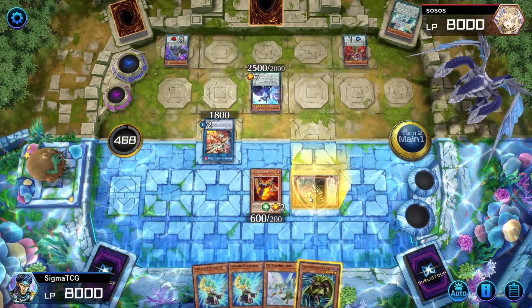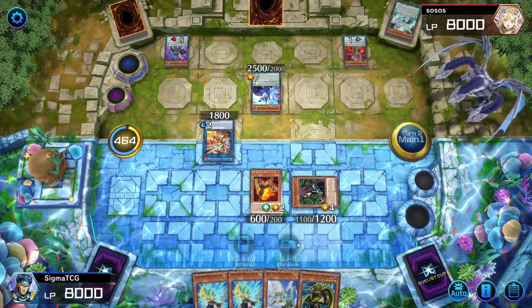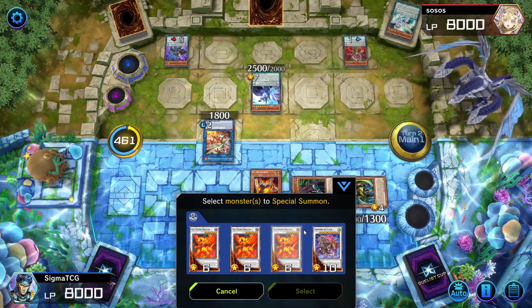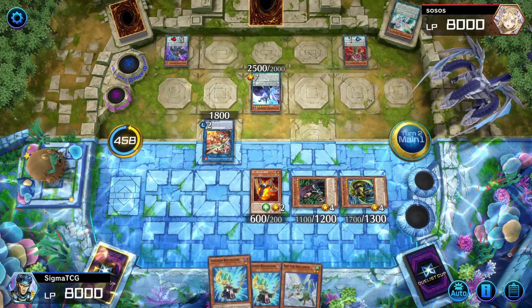We're gonna special summon a Witch and special summon Wandering King Wild Wind. And then... wait — we're making...